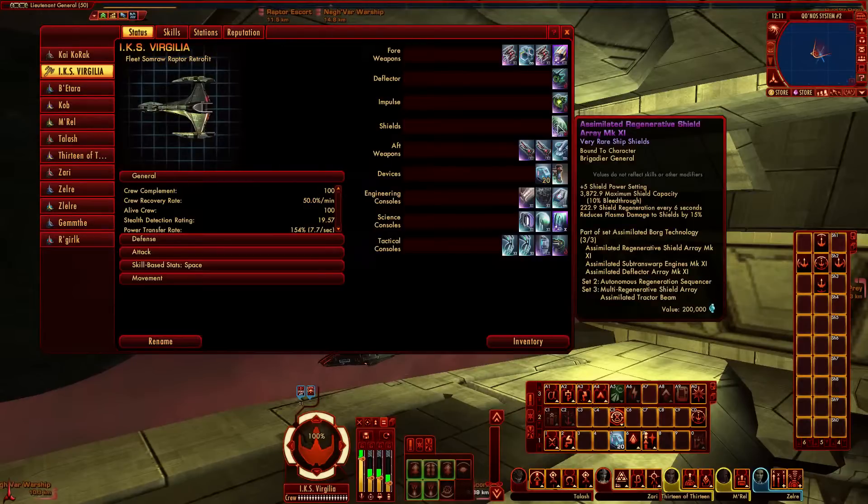The shields are the Assimilated Regenerative Shields, purple Mark 11s. You get a plus 5 to your shield power settings. At 3,879 shield capacity with 10% bleed-through, meaning 10% of incoming hits go straight to hull. The key advantage is the regenerative array has the fastest regeneration rate — 222.9 shield regeneration every 6 seconds at my power level. You also get a 15% reduction to plasma damage to shields, useful against Borg, Romulans, and Remans.